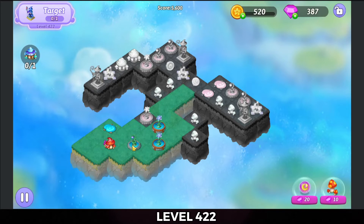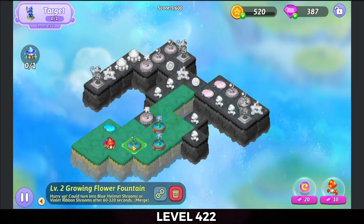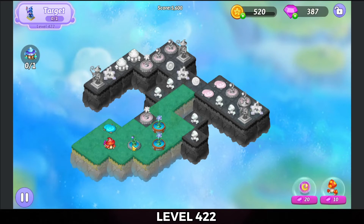Now, this is all RNG waiting on this. Hopefully we get the mushroom we need without losing this growing flower fountain, because we need that guy — we need him bad.